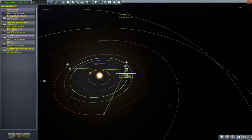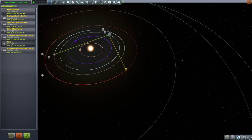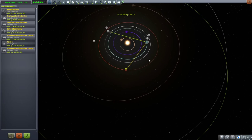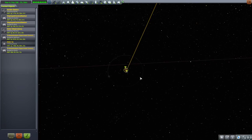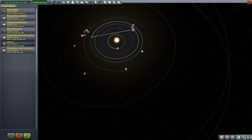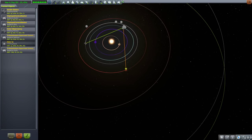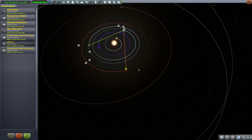The correct phase for a transfer for RHD-16, my Duna mission, is that Duna needs to be about 75 degrees in front of Kerbin. Right now it's maybe about 90 behind. If we accelerate time here, as you can see, the craft is spinning around Duna ridiculously, but the phases are changing, and soon Duna will be about 75 degrees ahead.